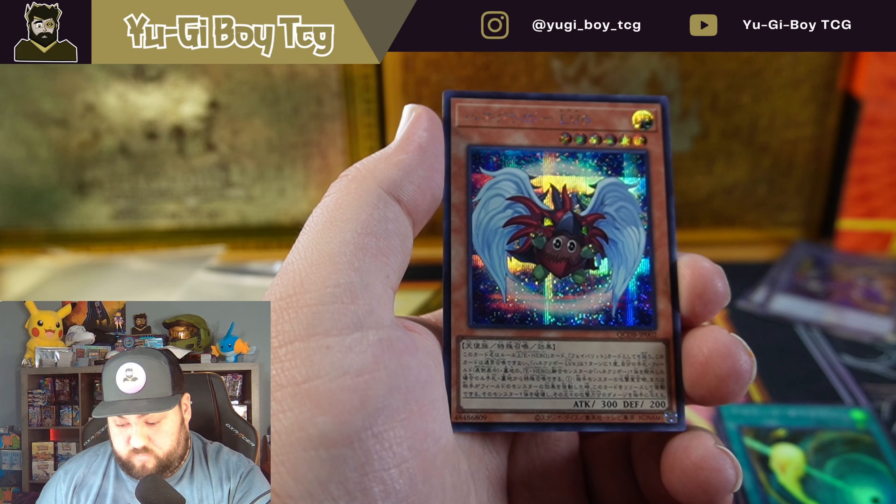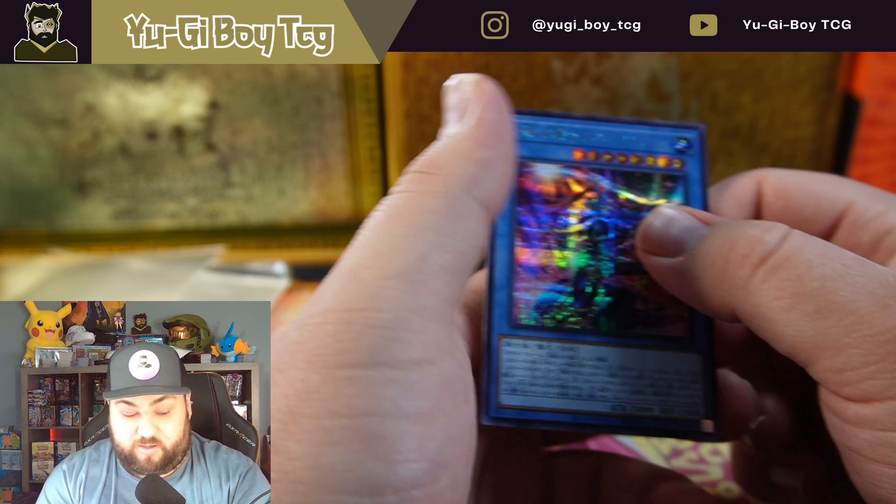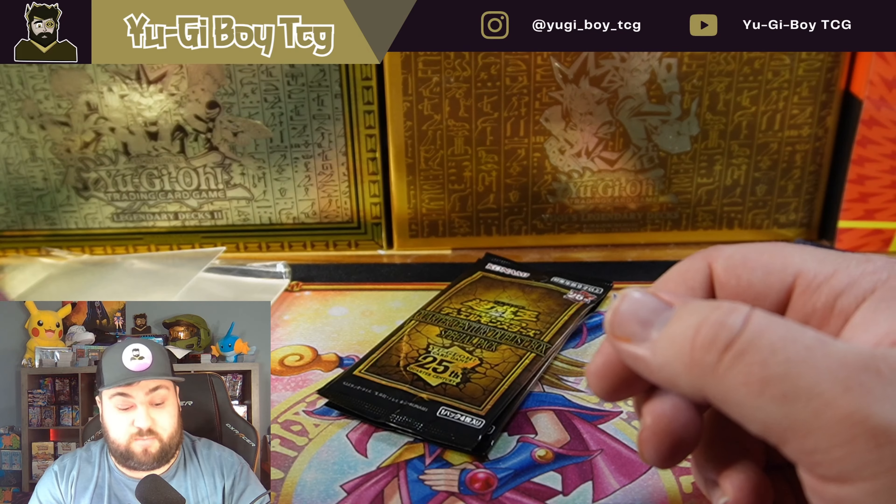Blue Eyes Alternative — very cool. All right, that's our atomic card pulled earlier. The Dark Magicians — very cool. And Wing Kuriboh Level Six — I believe it's level six. Is that the new one they just printed? Yeah, Wing Kuriboh Level Six — that's a new card. Very cool, nice to get it in a higher rarity as well.